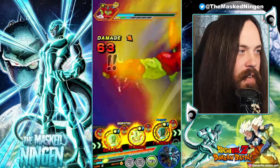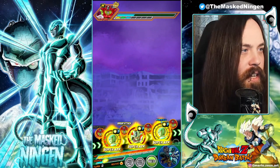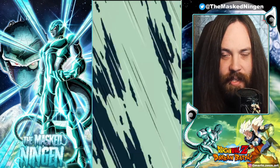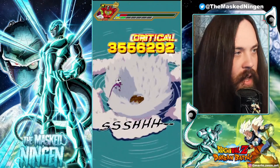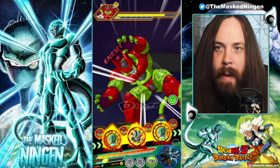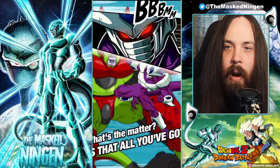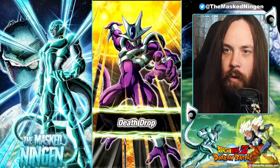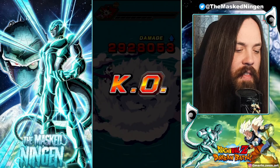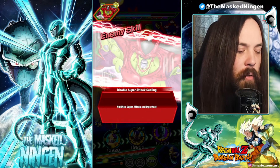Metal Cooler overall doesn't have any sort of infinite defense stack — he doesn't build up or anything. He's just as he is: 100% attack and defense at the start of turn, recovers 8% HP, and the more HP you have remaining he gets up to another 100% attack and defense buff based on HP. That could be bad for Cell Max, because Cell Max hits pretty hard and you can often survive but be on very low HP going into the next turn, which will quite negatively affect Metal Cooler Army.